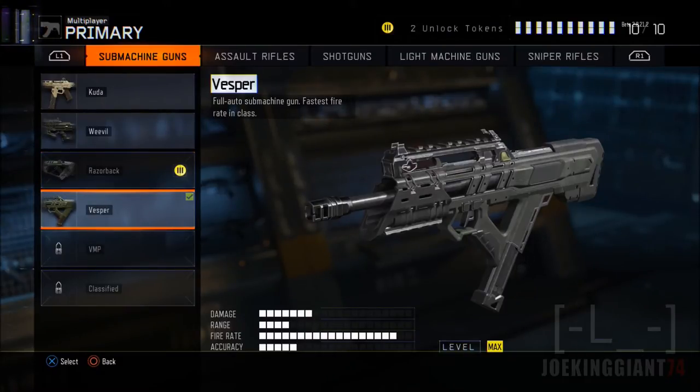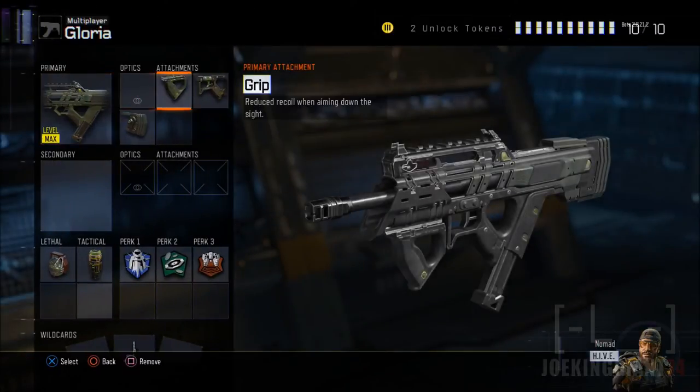I suggest saving all your tokens in order to unlock the following attachments. Moving on to the attachments that are going to help the weapon become even better and unbeatable when it comes down to the actual game.